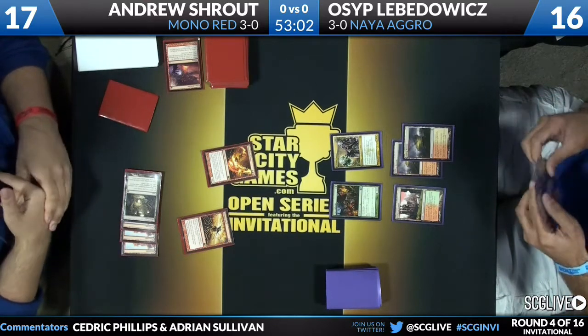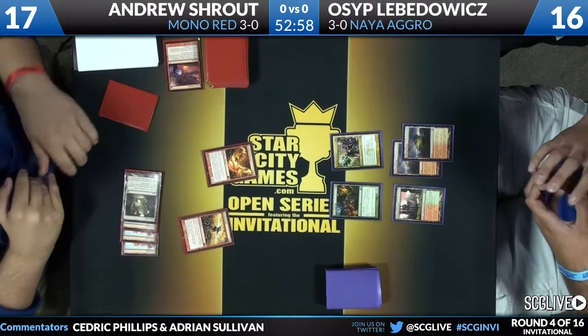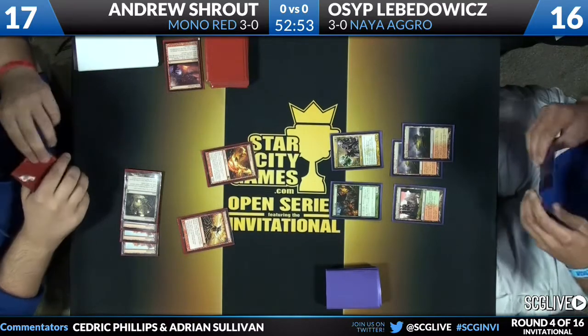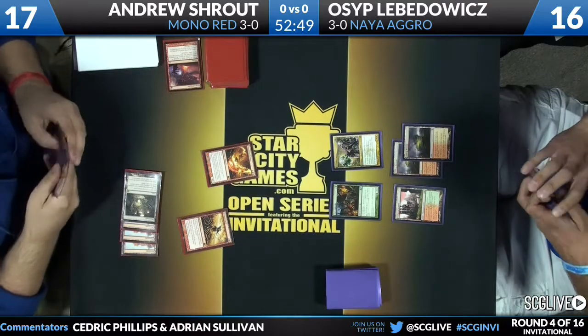In Osip's deck, I think he only has two basics — two Forests — in his main deck. So the rest of his deck is full of non-basics. He's ahead on the board right now but has to be very careful how he wants to navigate the rest of this game. If you're a newcomer in this situation playing against a mono-red deck that just cast Burning Earth, you're thinking: how much burn does he have, what do I need to play around?